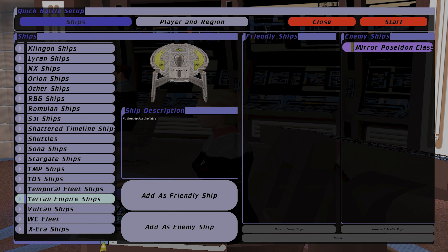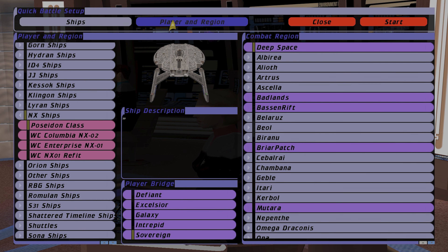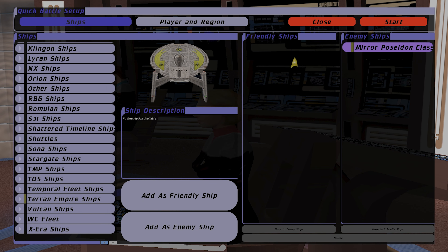Hello everyone, welcome back to Star Trek Bridge Commander. In today's video I wanted to take a look at the NX Poseidon class, which I think eventually was renamed to the Walker class in Discovery — I think it's the same style of ship. I could be wrong, I don't know everything. So we're going to do the Poseidon class versus the mirror Poseidon class.